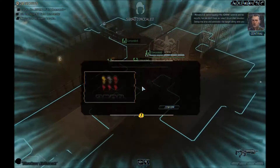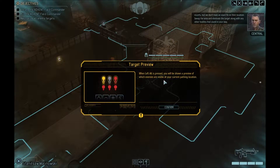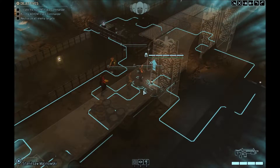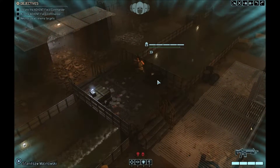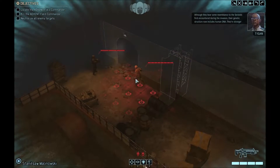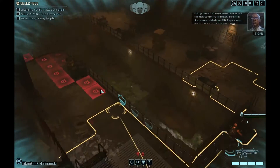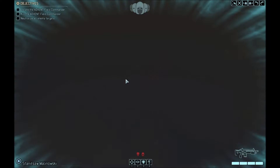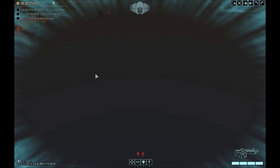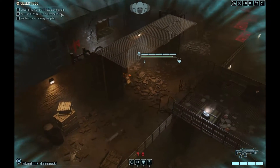Yeah, this is definitely new. We're tracking the Advent general and his escorts but we don't have an exact fix on their location. Sweep the area and eliminate the target along with any other hostiles in your way. Okay, so we're basically stuck in a corner of the map, and I think this is a patrol that we can skip for the time being while we search for the Advent field commander's position.